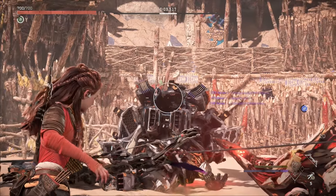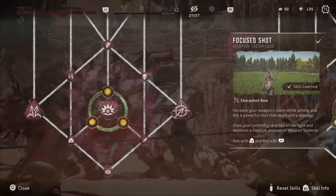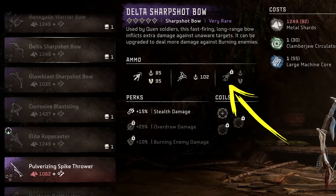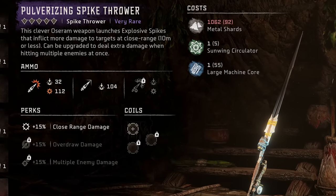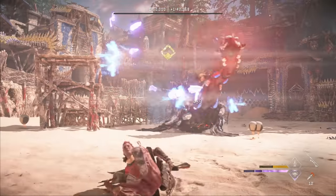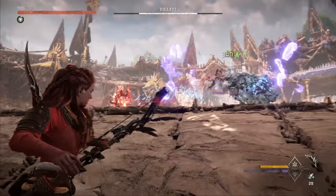You'll also want a good sharp shot bow for dealing damage with regular shots and either the Brace Shot or Focus Shot weapon techniques. The Glowblast will give you access to tear precision arrows, and the Delta has advanced precision arrows for higher damage. A Spike Thrower is a good idea too — you can pick up the Pulverizing in Thornmarsh as well. Advanced Explosive Spikes combined with the Spike Trap or Spreading Spike weapon technique offer very high damage output. You'll also definitely want Frost Arrows to freeze machines into the Brittle State for increased damage.